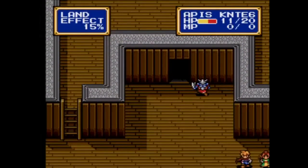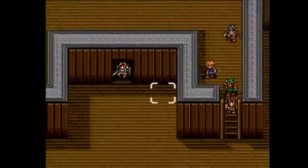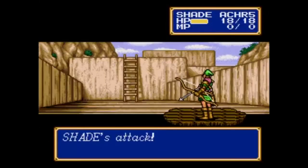We block up both reinforcement points — one with Roos to the right, which I probably shouldn't have done because he has the best attack power of the team, and one with Apis. We also get some nice stat up items from the treasure chests within the fortress.